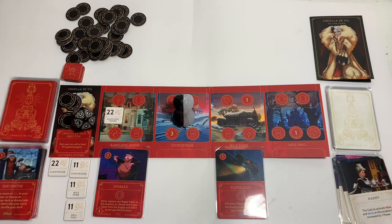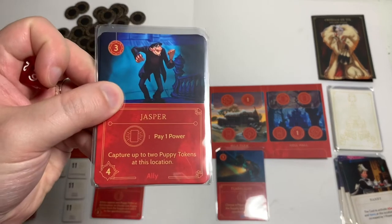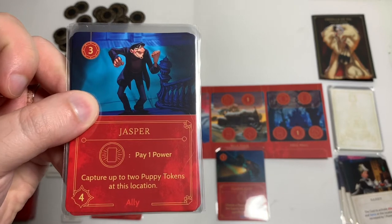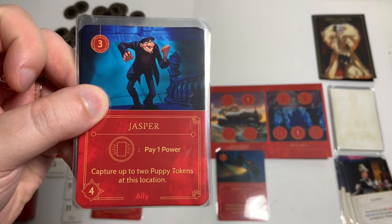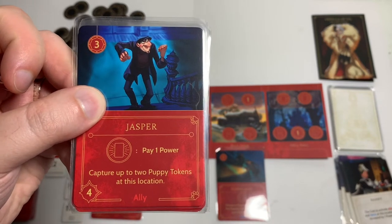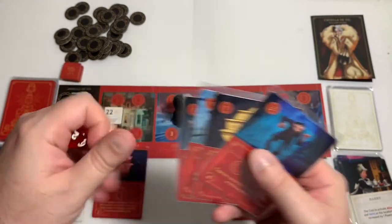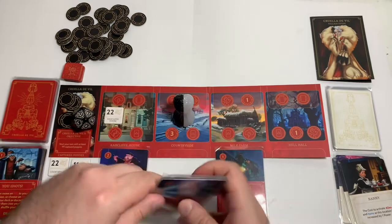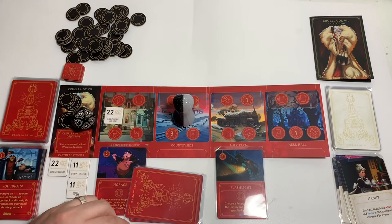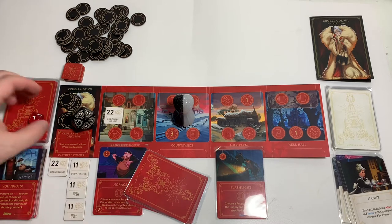We drew Jasper. He's our other ally — we only have two allies in the whole deck, Jasper and Horus. Jasper is an ally with four strength, costs three to play. If we activate him we have to spend one power, but we capture up to two puppy tokens at his location. He's a little more situational — I think Horus is the better card. Let's see if we get fated on a one, two, three, or four. Seven out of ten — we do not get fated.